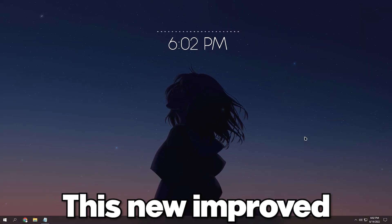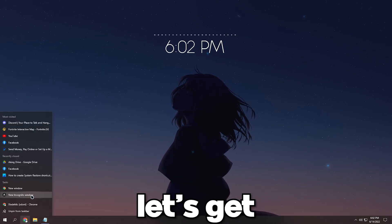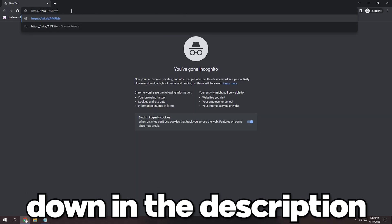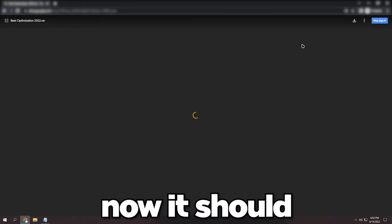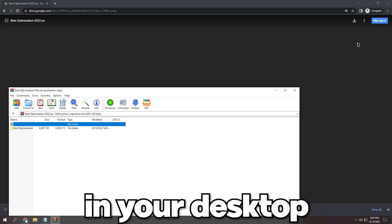Today I'll show you this new improved optimization pack. Simply open the first link down in the description — it's a short link for the pack. It should put you in a Google Drive link. After downloading the pack, extract the file on your desktop.